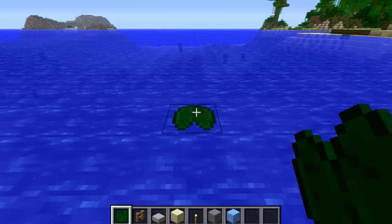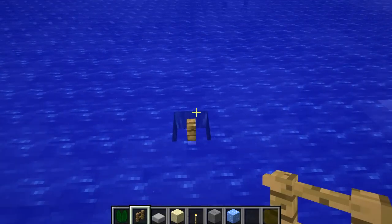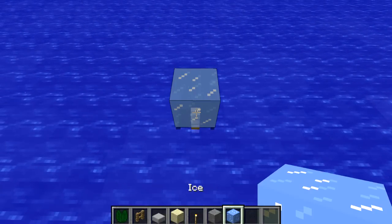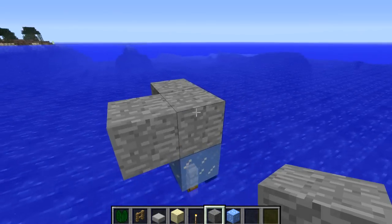We're going to start off by placing a lily pad down on the water. Then if you go underneath that you can place a fence post on its hitbox, so you have a fence post here in the water. Then you want to put ice above that and place a block above it, and then put blocks all around that block.